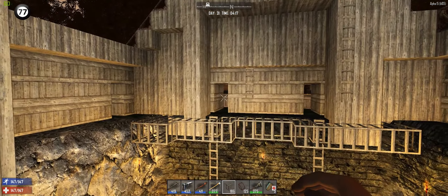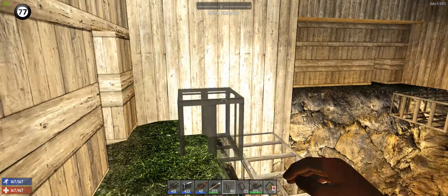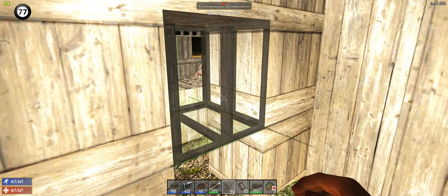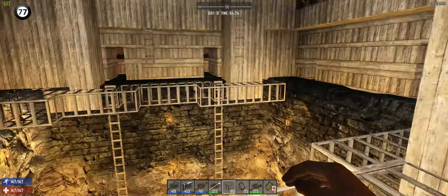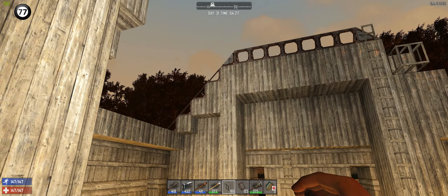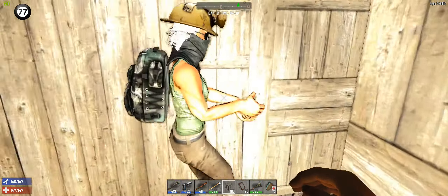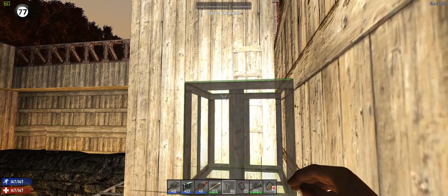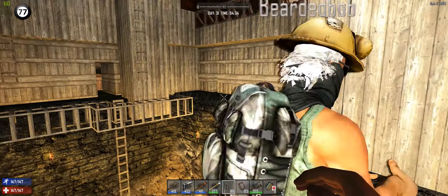We've just noticed something. That doorway over there is three blocks deep, but this one here is only one deep. I think that's to do with the pit, but I thought we had this right. This may cause problems later when we build this. I think we didn't build this outer wall here further than the back. So we can knock it down — we can probably refix this. If we knock out the ramp now, take all the scrap frames out and knock it out, we can probably repair it.